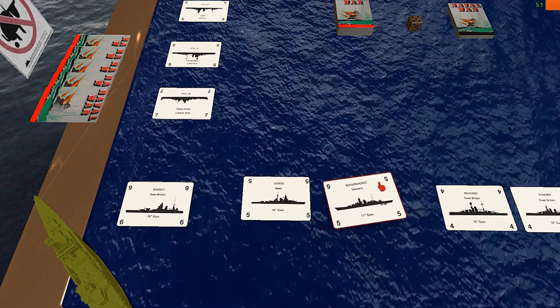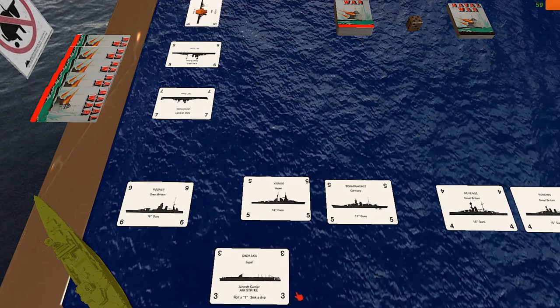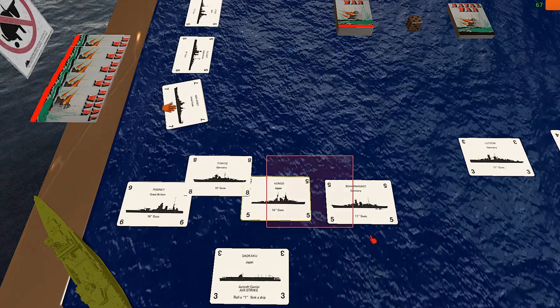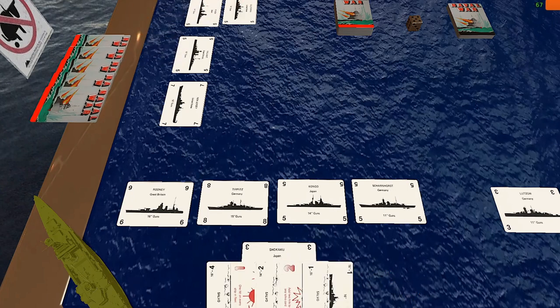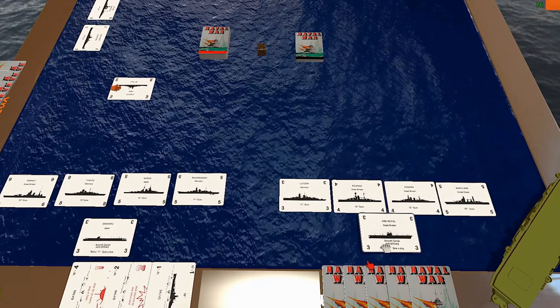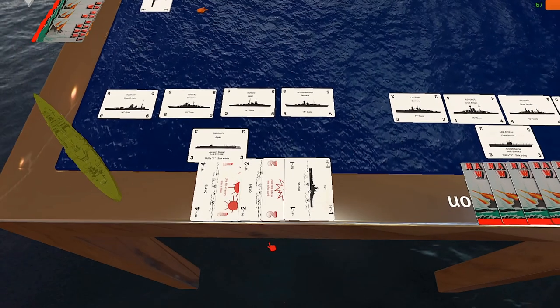If you get an aircraft carrier, those go in behind and no one can shoot salvos at them until the other ships are sunk. With carriers it's very simple — you can forego drawing a card and just decide to roll a die, and if you roll a one, you sink an enemy ship. They can still be sunk by submarine or whatever. So just put the Ark Royal behind your line. We can't shoot at it with salvo cards until we've sunk the ships in front.